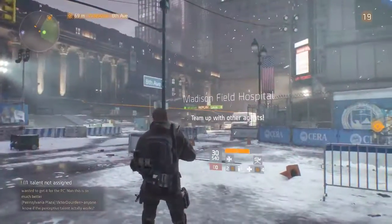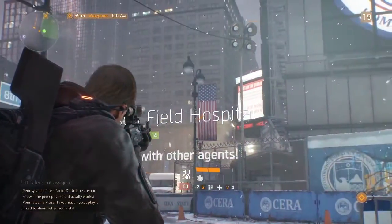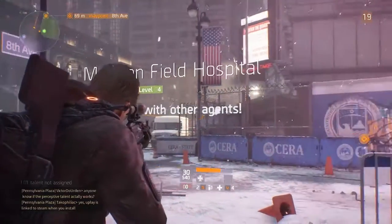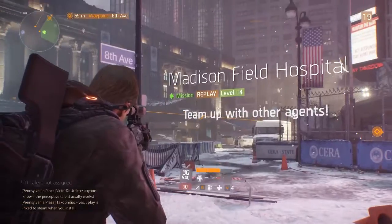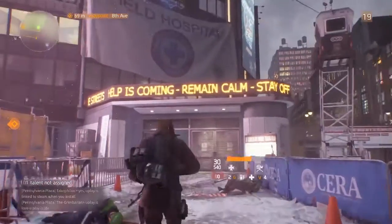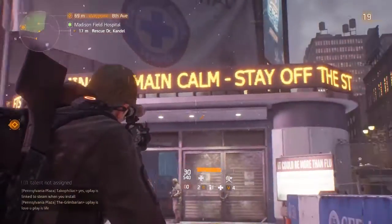Hello everybody and welcome back to another gear location guide here on Tom Clancy's The Division. Today I'm going to be showing you guys another contaminated zone chest, and this one is at the Madison Field Hospital, which is right opposite your base of operations — probably one of the first main story missions you actually get to.